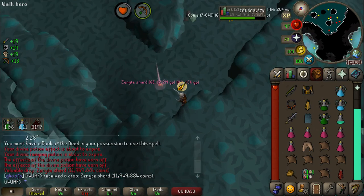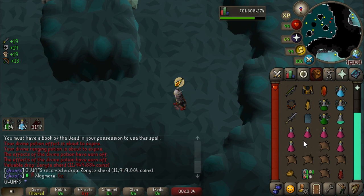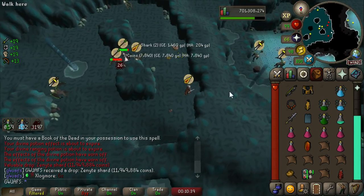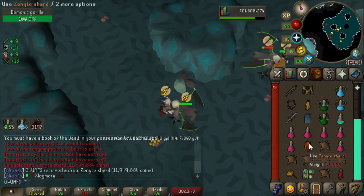Zenite Shard! That is fantastic. Oh, my mic's falling over — I hope the quality's not too bad. That's what we were looking for on this grind. There is about 12 million gold for us. Nothing feels better than getting a Zenite.